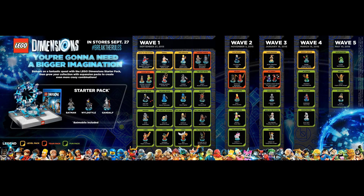Let's talk about Wave 1. Level packs are coloured yellow, team packs orange and fun packs green. The first level pack is Marty McFly, which comes with his DeLorean Time Machine and Hoverboard. Chell from Portal 2 comes with her Companion Cube and Sentry Turret. Homer Simpson comes with Homer's Car and Taunt-O-Vision. Team packs include Owen and the ACU with the Velociraptor and Gyrosphere, and Scooby-Doo with Scooby and Shaggy, the Mystery Machine and the Scooby Snack. Fun packs include Wonder Woman, Cyborg, Emmet, Bad Cop, Benny, Jay, Nya, Zane, Gollum, Legolas, Gimli, Laval, Cragger, Eris and the Wicked Witch.